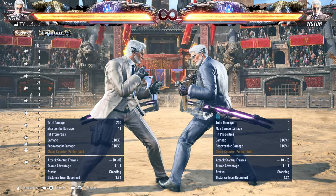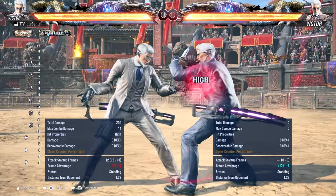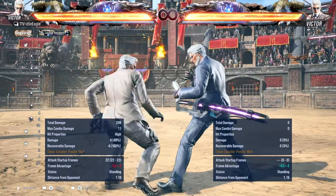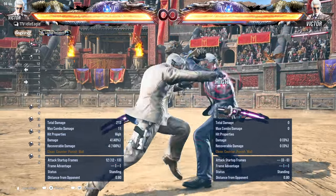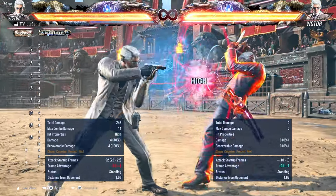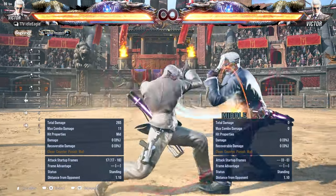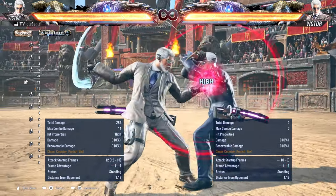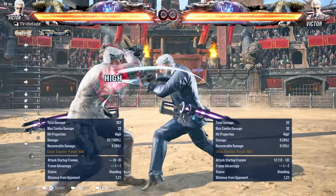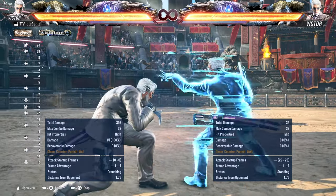Now for key moves. 1-1-2: they're all high but they jail. Wait out the string and punish because it's minus 12. For 2-2-2, you absolutely have to duck the pistol here. Even if you don't duck and he gets the whole thing off, he is minus 7. Even though you were staggered like crazy, he is actually minus 7 — it is actually your turn after this. Try to get into the habit of ducking the pistol.